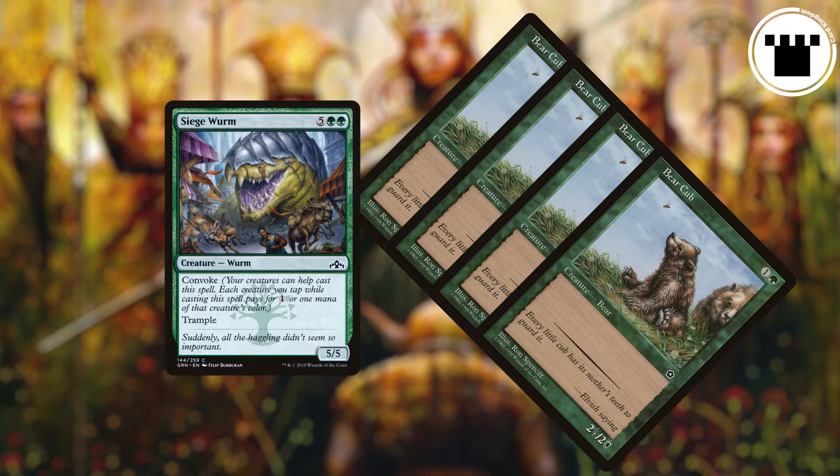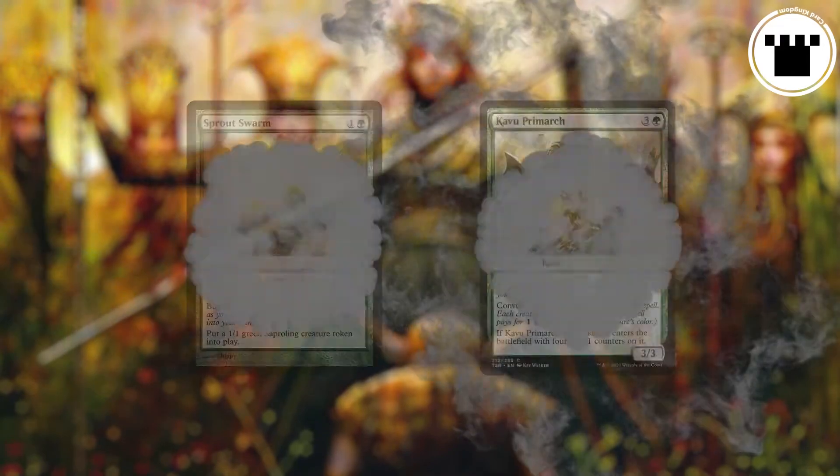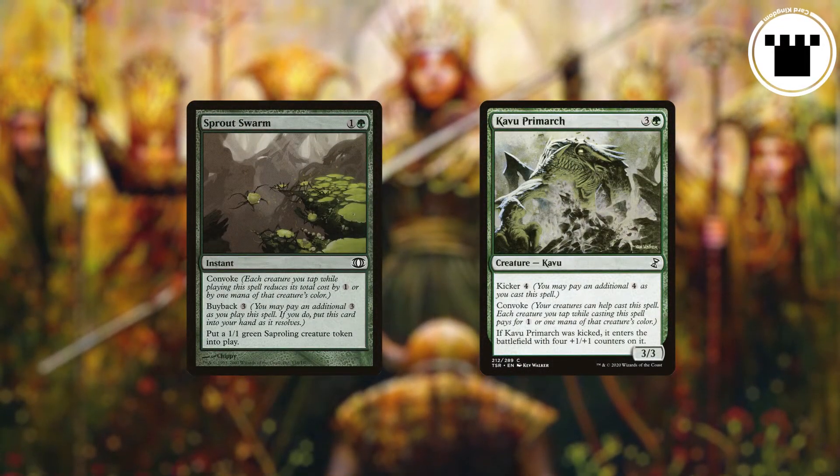You aren't changing the mana value of the spell by Convoking it — you're just paying that total mana value. If you're casting a Convoke spell that has Kicker or another additional cost, you can Convoke to pay for that additional cost.